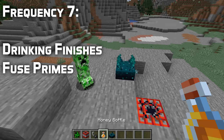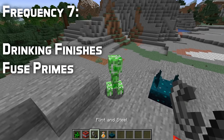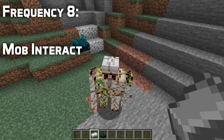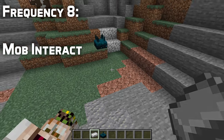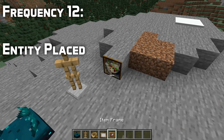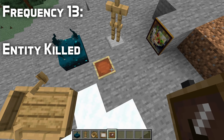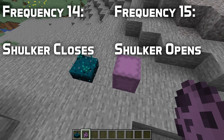On frequency 7, drinking finish and prime fuse are added — prime fuse applies to both priming a TNT and a creeper. For frequency 8, a new event called mob interact has been added for specific mob interaction events that cause vibrations, such as healing an iron golem. For frequency 9 there are three new events: equip, shear, and ravager roar. For frequency 12, entity place — for armor stands, paintings, item frames, minecarts, and boats. Frequency 13 is entity killed. Frequencies 14 and 15 cover shulkers closing and opening.